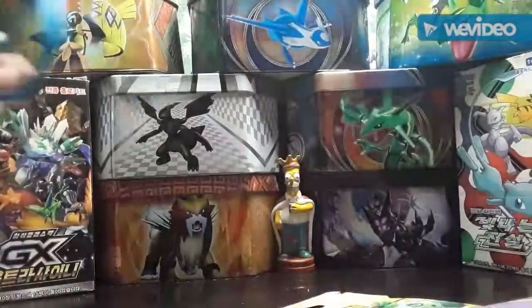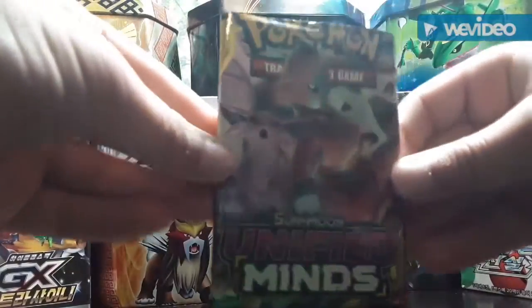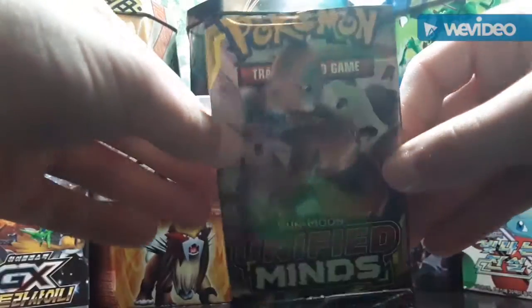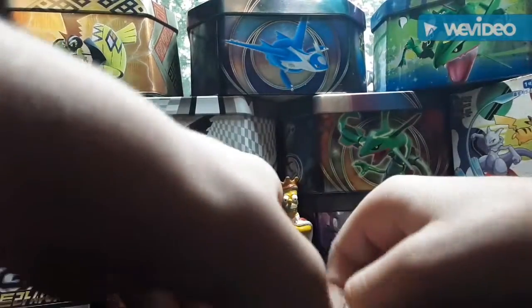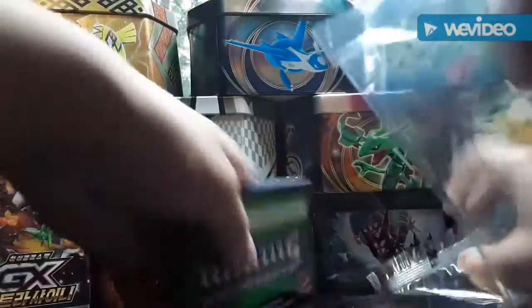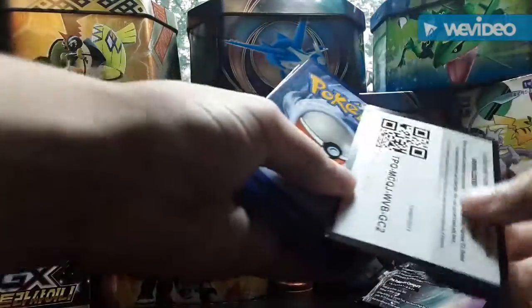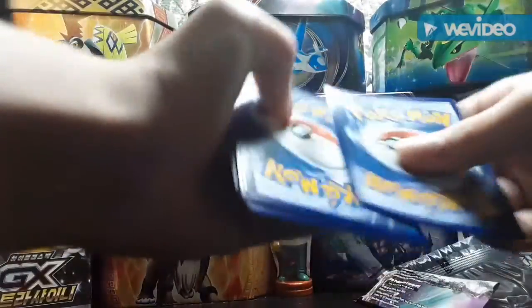We're back guys. We're gonna first open up the Unified Minds pack. I got my friend here opening it up at the moment, so let's rip it open. Funny thing about this pack is the blister pack actually came in this weird protective sealant. There's the code card so you all can see.